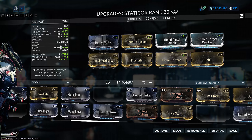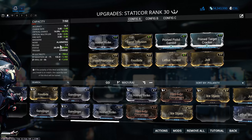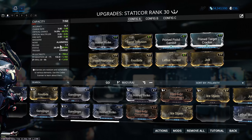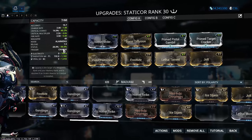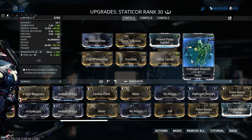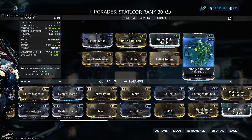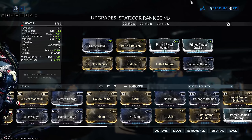One build I really enjoyed using was a radiation and viral build. We go with Pistol Pestilence, Frostbite, and Jolt, which gives us viral, radiation, and electricity. This works really nicely if you're using a melee with quick melee and Condition Overload, as it can spread lots of status procs in that eight meter radius. At 98% status chance you're proccing pretty regularly, which is great for triggering Condition Overload.